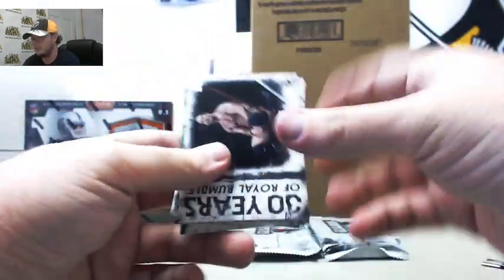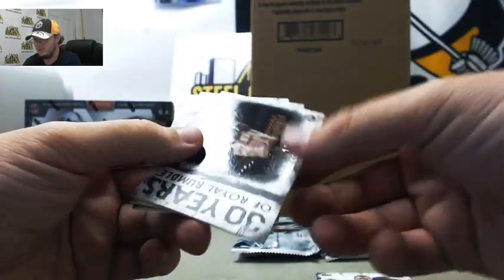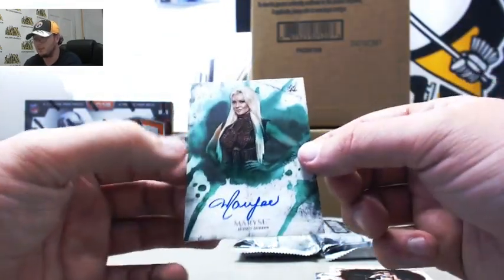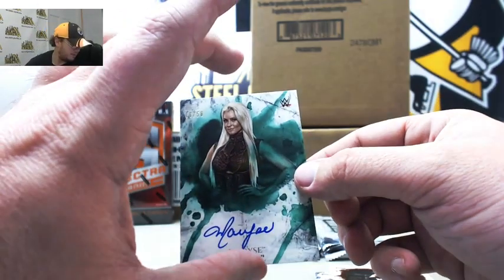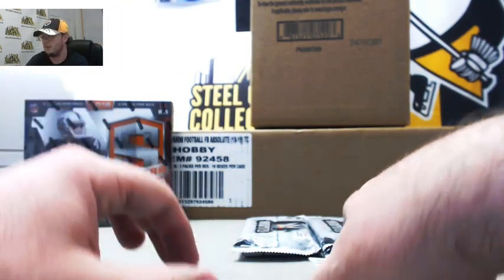We got Stone Cold Steve Austin Royal Rumble, Triple H, Royal Rumble Stone Cold Steve Austin. Survivor Series Mickie James orange, number 71 of 99. And we got a green autograph — Maurice — number 16 of 50. Letter M to Jeremy R. Nice autograph there for Jeremy.